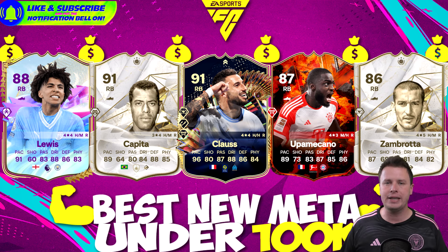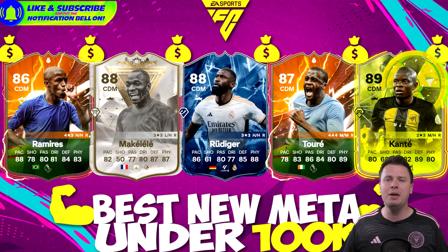Now we go to the right back position — you can see all those icons coming your way. Rico Lewis is 88-rated and around 88k at this point. Carlos Alberto is slightly above 100k when we recorded this video but will drop. Same can be said about Jonathan Claus — he's 150k now but he will go down; his price is so cheap for a player with his talents, it's like taking candy from a baby. We also find Dayot Upamecano as a right back, and my personal favorite for under 100k is John Luka Zambrada — great pace, great skills on the ball, and his star ratings and work rate are fine.